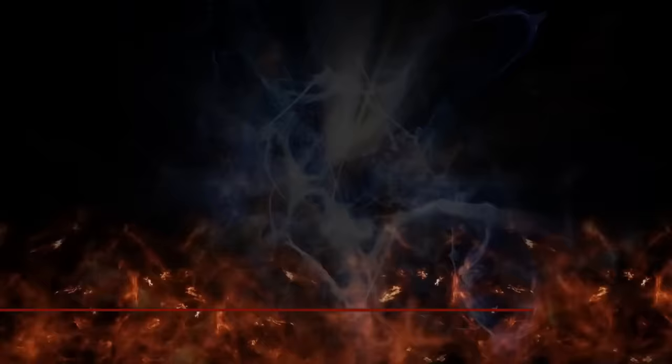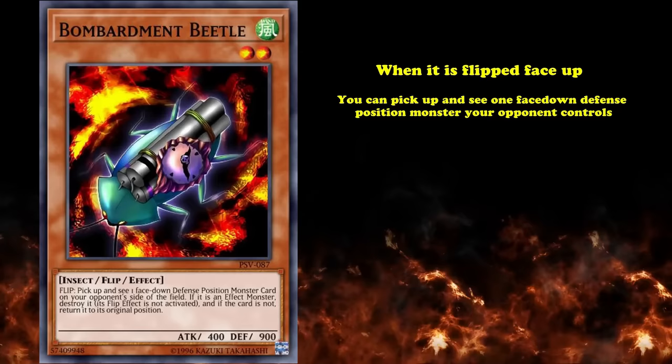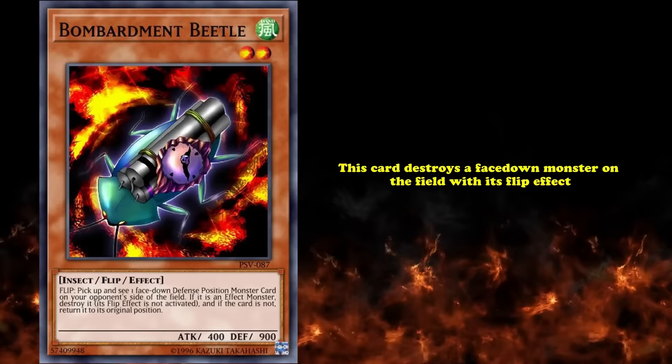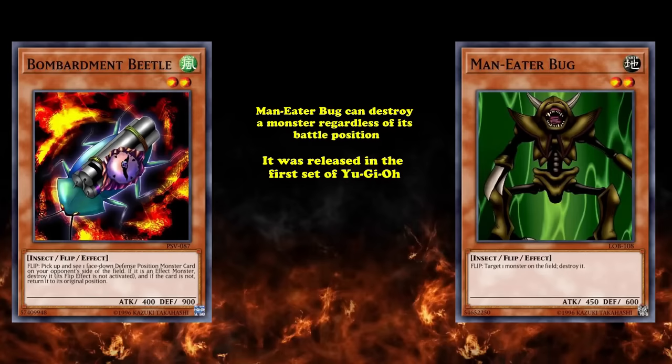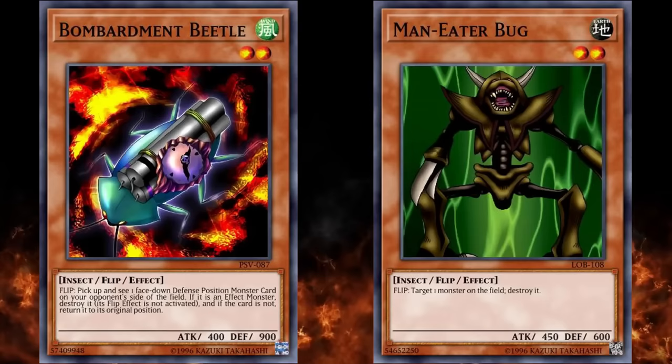At number 6, we have Bombardment Beetle. This is a level 2 flip effect insect-type monster which has the effect that when it's flipped face-up, you can pick up and see one face-down defense position monster your opponent controls — and if it's an effect monster, the card is destroyed. But if it's not, it's returned to its original position and nothing happens. So basically, this card destroys a face-down effect monster when flipped face-up, which makes it a straight-up downgrade to Maneater Bug, which is also a level 2 insect-type monster with a flip effect, but Maneater Bug can destroy a monster regardless of its battle position. Maneater Bug was released in the first set of Yu-Gi-Oh and didn't really see much competitive play — and for some reason they released another Maneater Bug with just a worse effect, which unsurprisingly didn't see any competitive play at all.